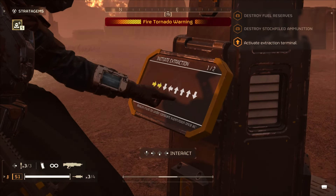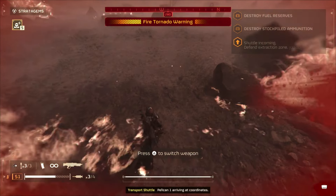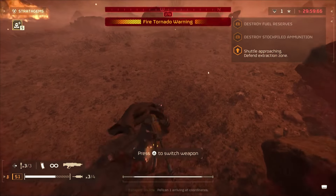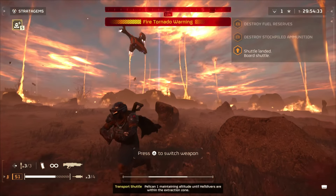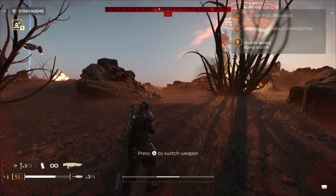Tip number nine: extraction zone tactics. Triggering extraction and when the countdown hits zero — as soon as you hear Pelican One arriving — will allow you to step out of the extraction zone, keeping the pelican hovering and engaging enemies from afar. Very handy in solo missions.